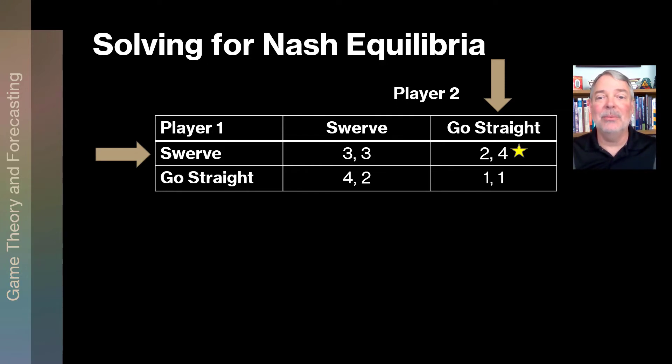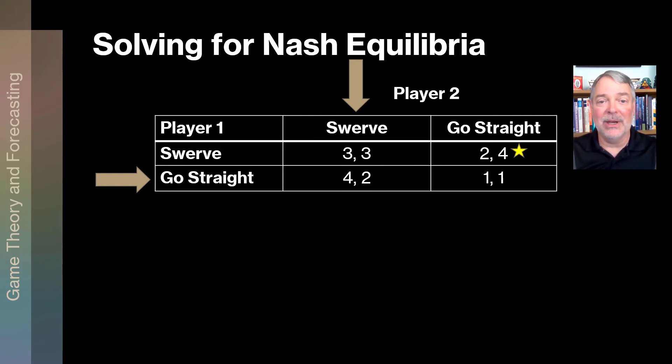But we're not done — we never started at go straight. Let's start player one at go straight. Looking at player two's bottom row, second numbers: swerve gives player two a two; go straight gives player two a one. Player two would rather swerve. Flip the script — look at the swerve column, first numbers: player one gets a three by swerving or a four by going straight. Four is bigger than three, so go straight stands as player one's best response. They're both best responses to each other — that's the second Nash equilibrium: go straight/swerve.